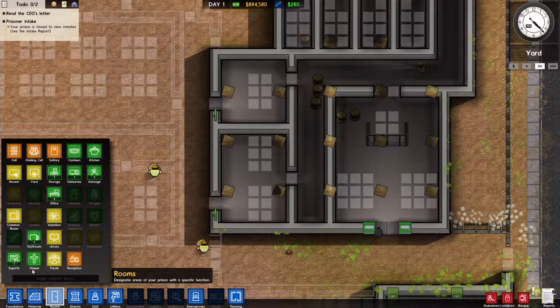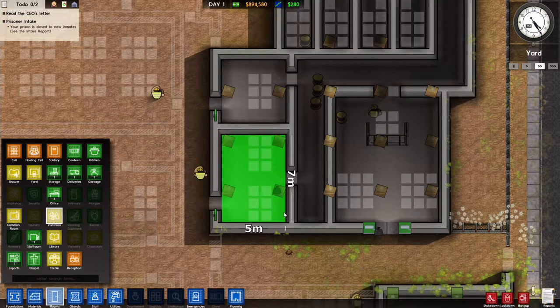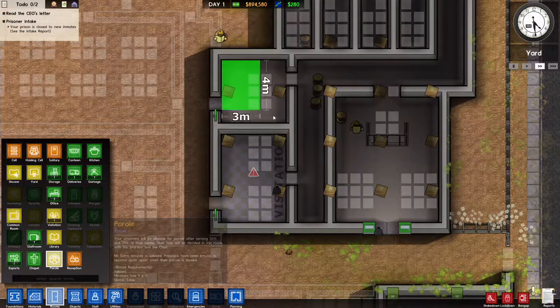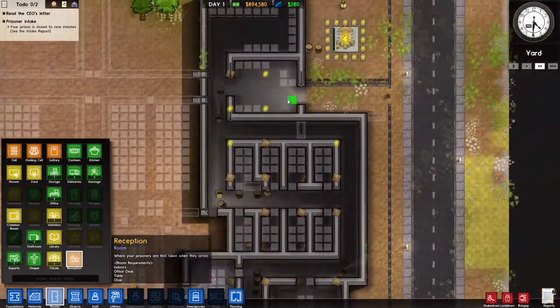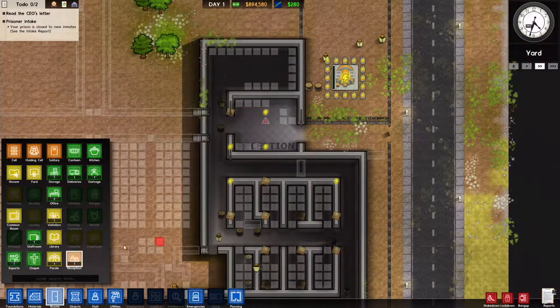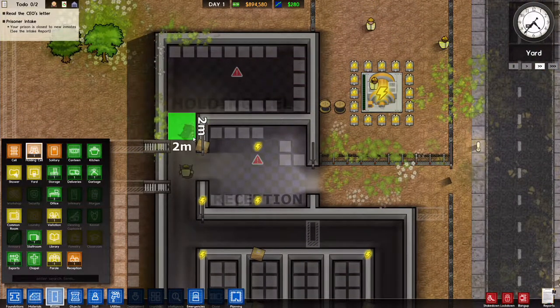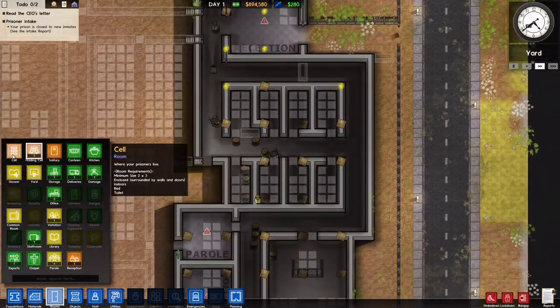Might as well get these rooms designated. This is a visitation room; there is a parole room here; we've got reception right here; we've got holding cell right here in this spot; and we've got cells.